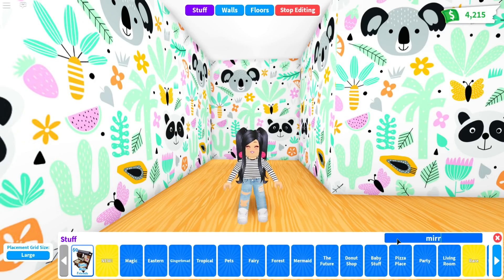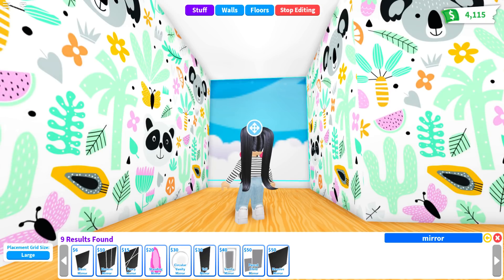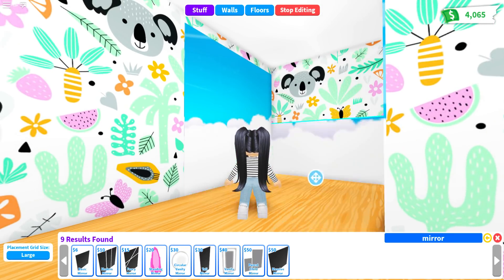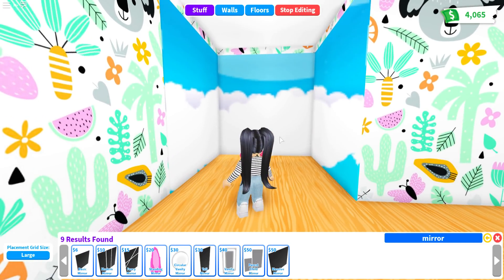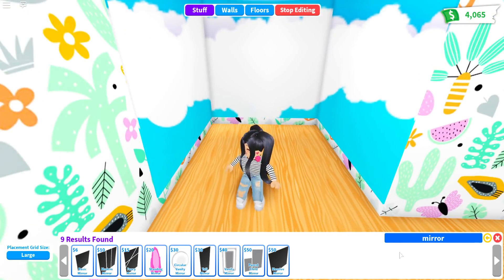I am going to be building this in real time so you guys can follow, and you'll see that it's actually really, really easy to do. The first thing that we are going to do is line the whole entire wall — where the outside of the window is going to be — with mirrors. With the new mirror update, we have the sky and the clouds, and this is just going to give us that realistic sky look when you are looking outside of your window.